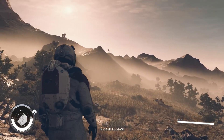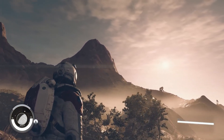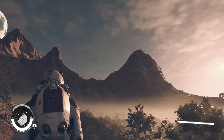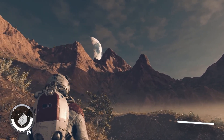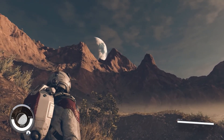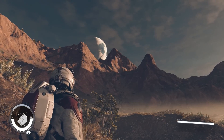Our first stop is at the enchanting planet of Aquila. At first glance it's strikingly beautiful, but the moment it pans up to that mountain, it's an absolute jaw-dropper. The realism in Bethesda's design instantly floods you with awe and wonder.